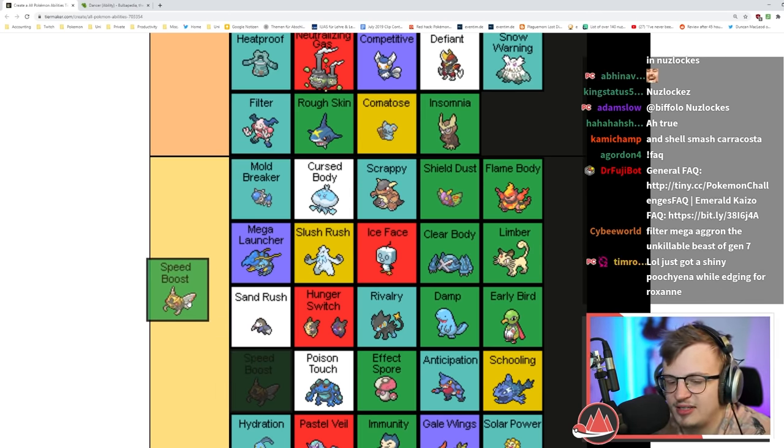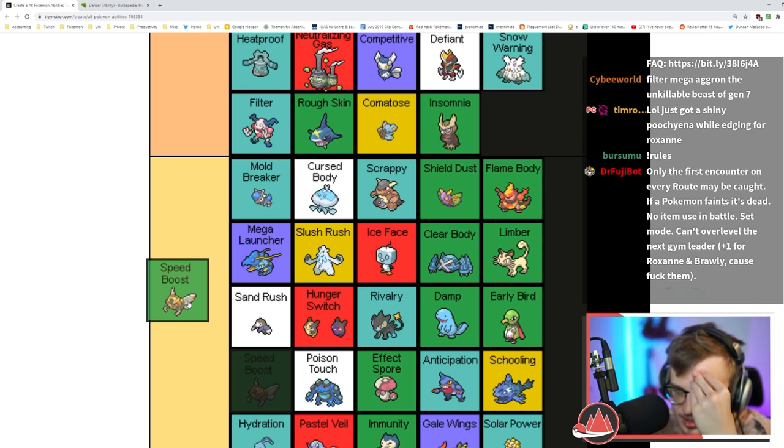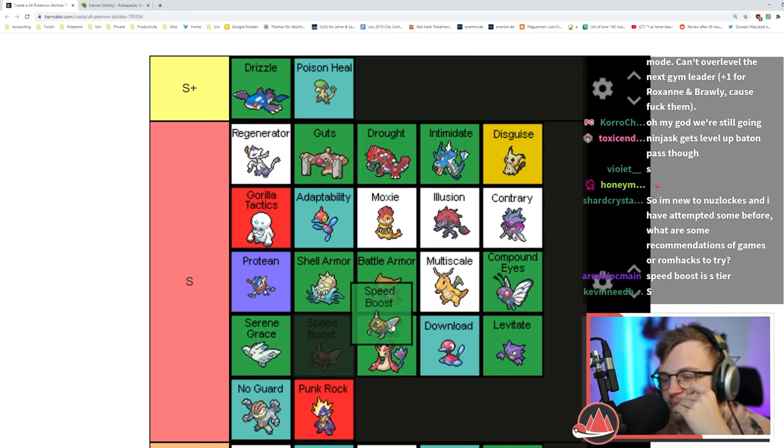Speed Boost is really good — with Baton Pass it's busted. Speed Boost on Blaziken is obviously busted. Ninjask gets level-up Baton Pass so it's completely busted on both of those Pokémon. I'm putting it in S tier.